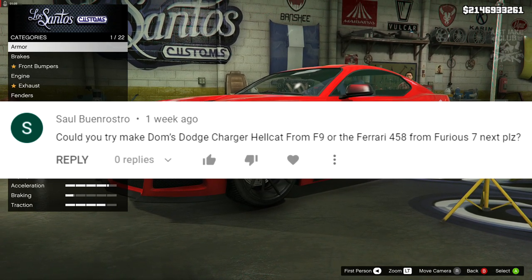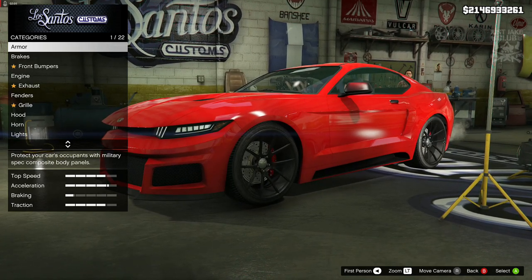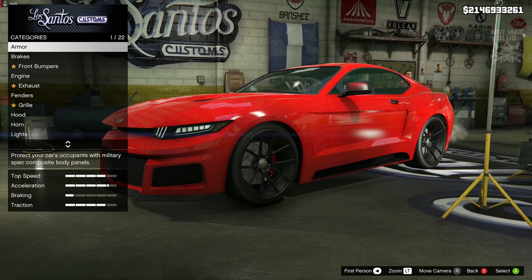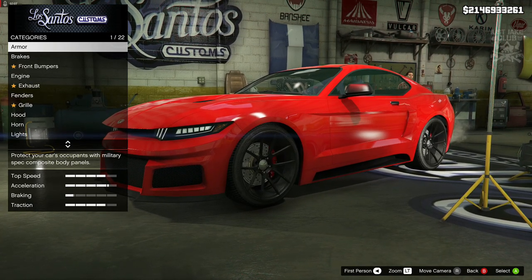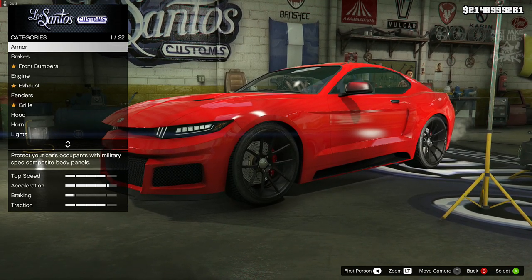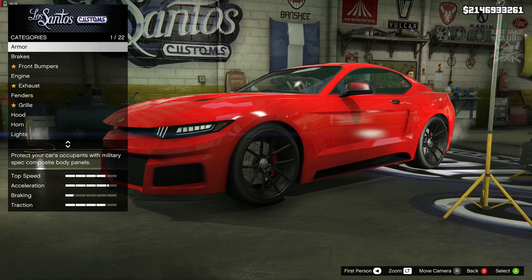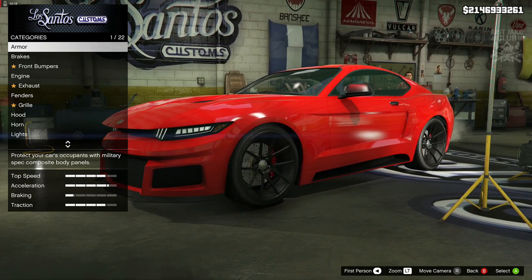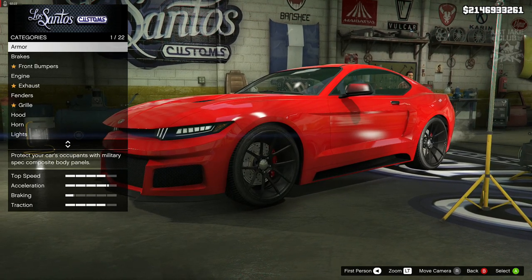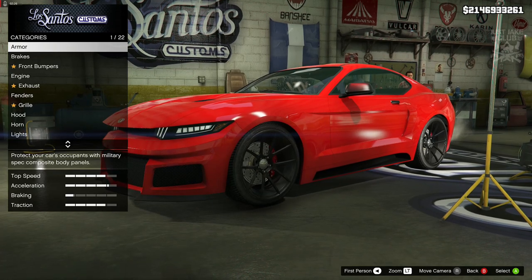So here we are using the Dominator GTX, and in my opinion this is going to be the best sort of vehicle you can use. I know it's a bit of a mixture between a Charger and a Mustang — those two muscle vehicles fused together. The front end is very similar, even though this is more like the Mustang, and the rear end is very close because the rear is supposed to be more like the Charger. In my opinion, this is the closest vehicle in the game to replicate the F9 Hellcat.